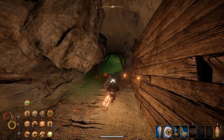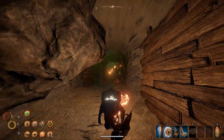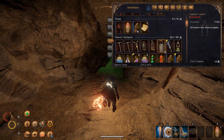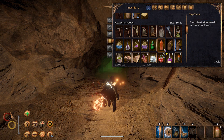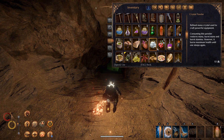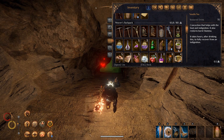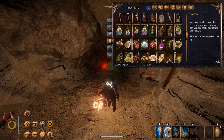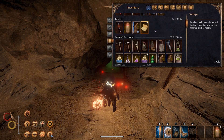I believe we left a fire elemental alive as well, so we should probably see about dealing with him. Do we need any more buffs? Probably not, but let's do that. Some more water, why not? We definitely need more punch and paste really soon. I think we are good to go.